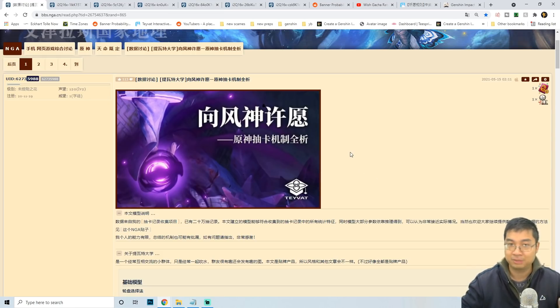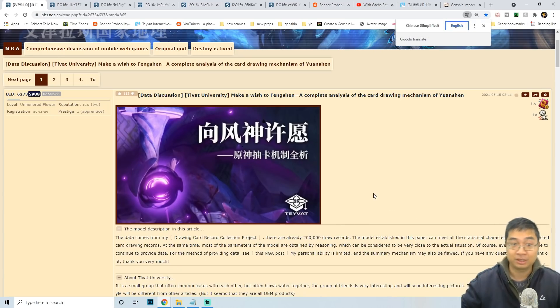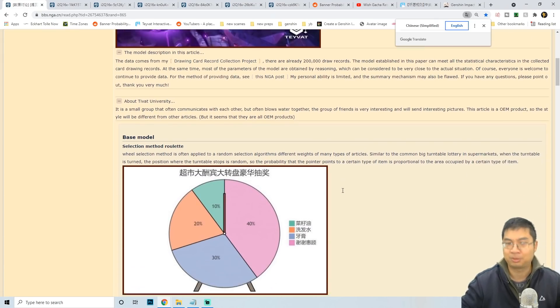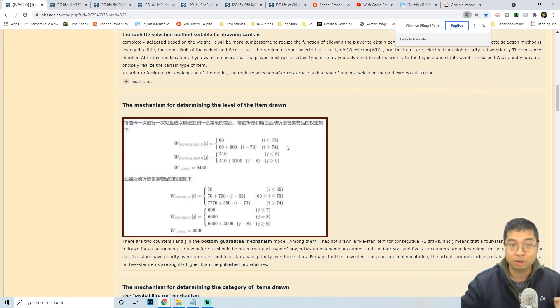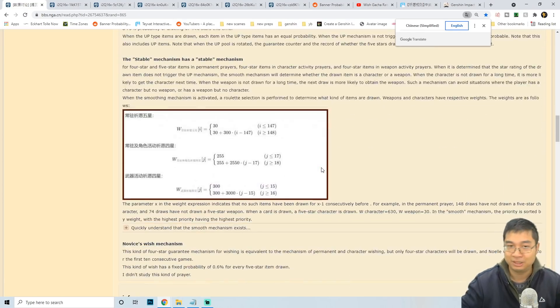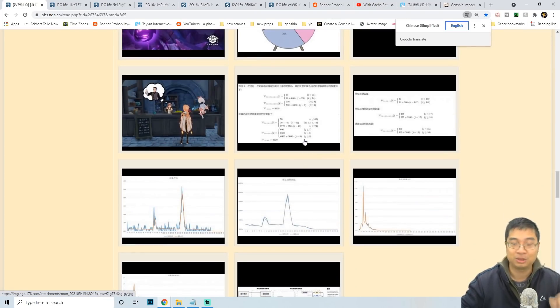Lately a few viewers have been telling me to look at this particular Chinese post, so let's translate it. This is a calculation with over 200,000 records of data and stats. What this post is providing is a new hidden algorithm with a calculation of the standard banner that was not previously determined. It did take me some time to understand what is happening and make summary notes.